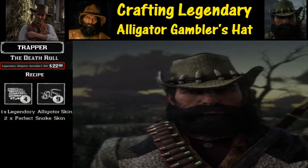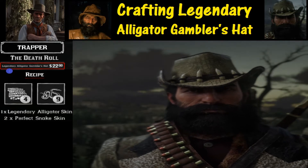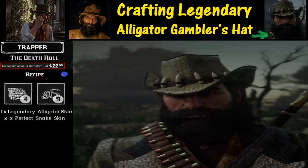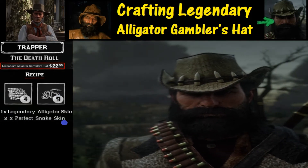Welcome to Red Dead 2 and thanks for joining us. Today we are going to learn how to craft the Legendary Alligator Gambler's Hat. What you're going to need is $22, one Legendary Alligator skin, and two Perfect Snake skins.